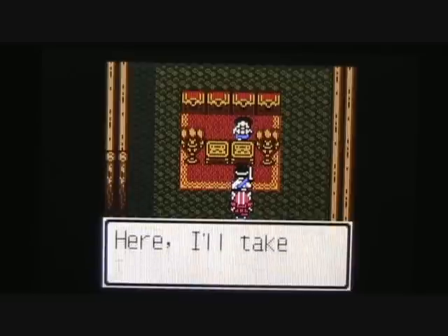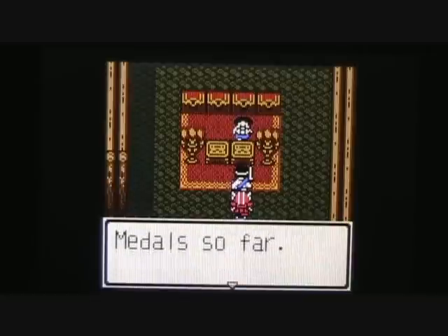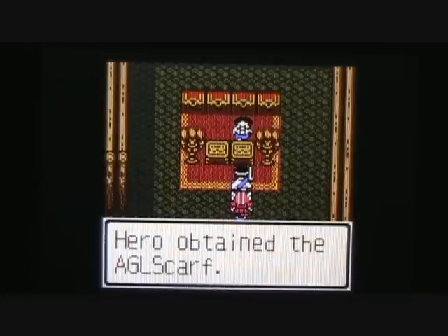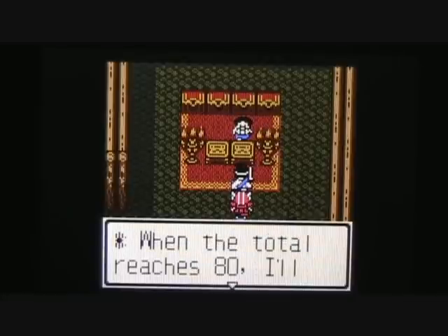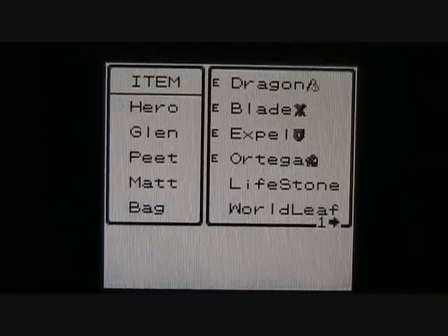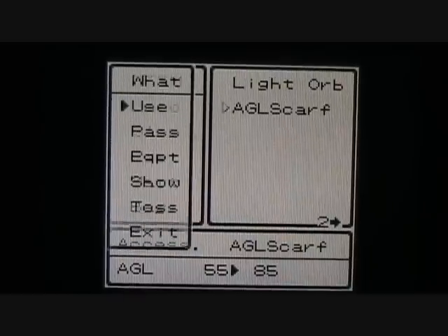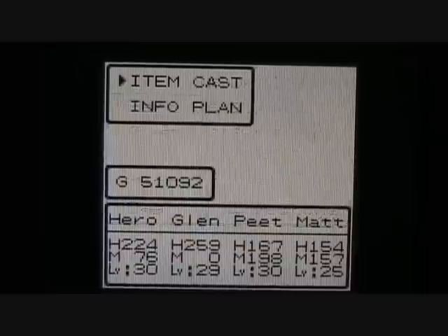Let's go inside and talk to the Metal Master and turn in our next set of tiny metals. We'll confirm that we're turning in 70 tiny metals. That's going to earn me the Agility Scarf, which will raise one character's agility by 30 points should you choose to equip it. We find that we need 10 more tiny metals — when the total reaches 80 I'm going to be rewarded with the Dragon Fist or Dragon Knuckles. I found that I did not have an accessory equipped on Hero, so let's go ahead and equip that Agility Scarf on him, which will take his agility up to 85 — a pretty decent boost.